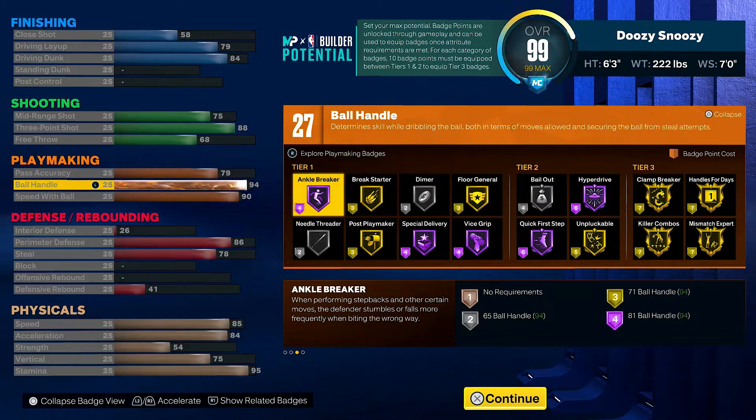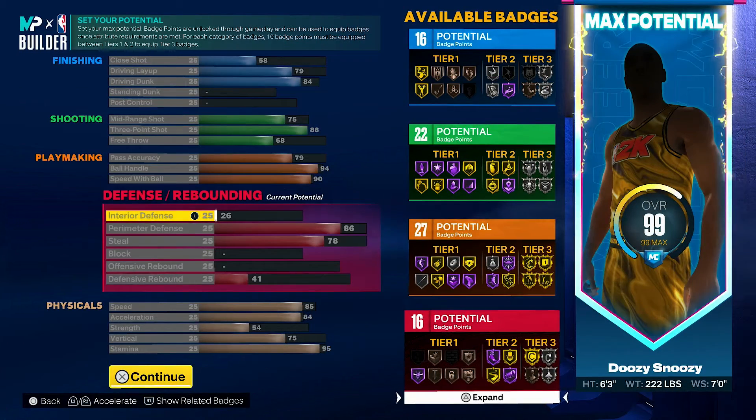Playmaking: 79 pass, 94 ball handle, 90 speed with ball. This allows us to get every single dribble move on the game as we are six foot three. We get every single playmaking badge we need — most importantly Hall of Fame Quick First Step, Handles for Days on gold, Clamp Breaker, Killer Combos, Mismatch Expert. We can also get Floor General and Dimer for teammates, and Hyper Drive if you run threes.